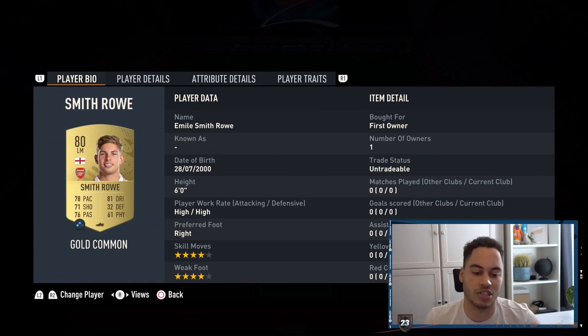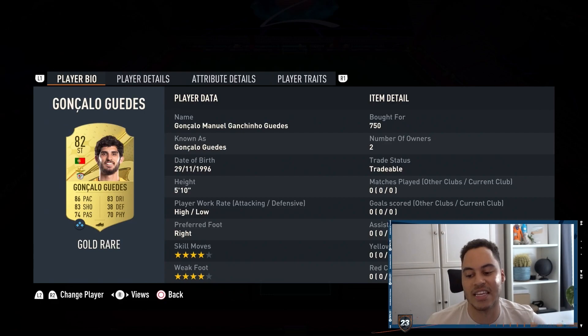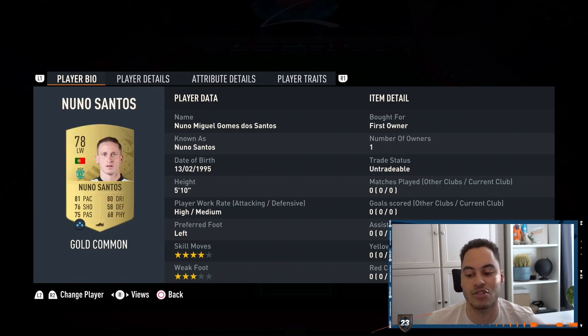In the left mid we've got Smith Rowe, but any English Premier League left mid will work. In the right wing we have Rafa, the striker is Gonçalo Guedes, and in the left wing is Nuno Santos.